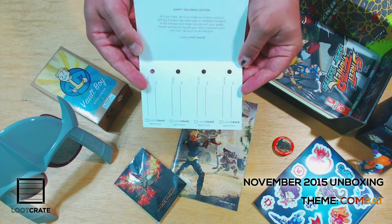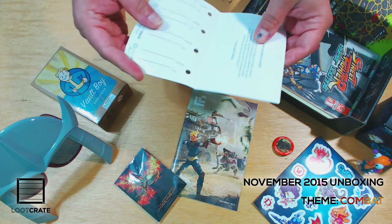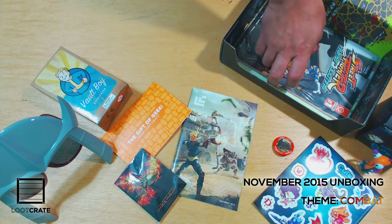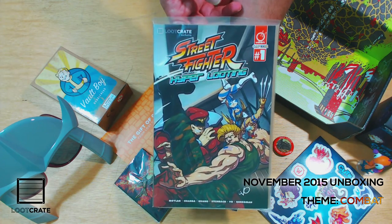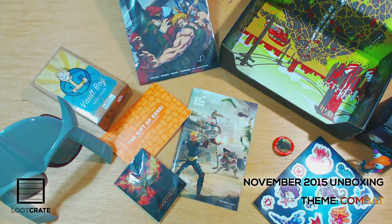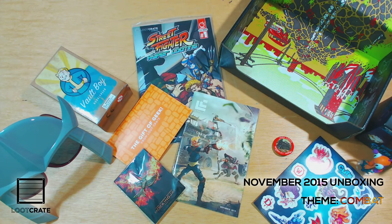We have the Gift of Geek from Loot Crate — these are tags. So if you have a bunch of Loot Crate stuff, not every piece of loot is going to be everybody's favorite thing. I guess this is so you can have an easy time re-gifting some of that old stuff. And last but not least, we have the Street Fighter hyper-looting — apparently a crossover between your favorite Street Fighter characters and actual Loot Crate employees, which is awesome. Apparently they're going to try and take down Shadow Loop. I wish them luck.